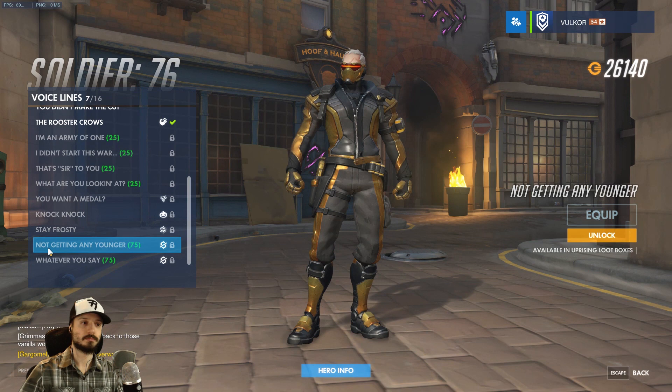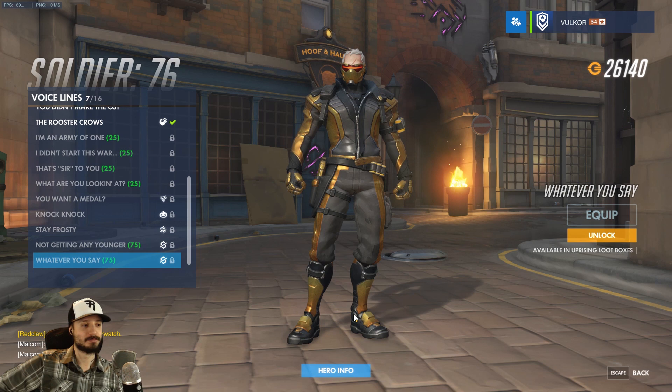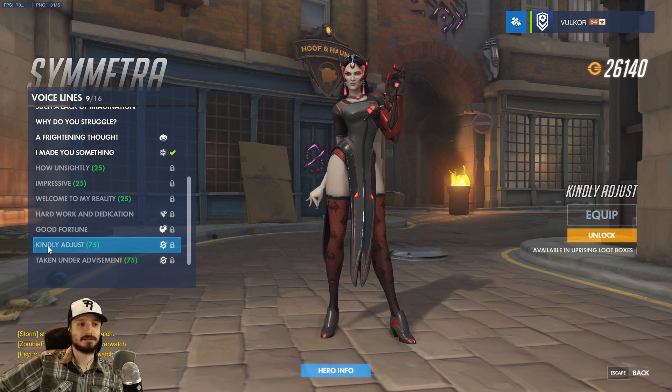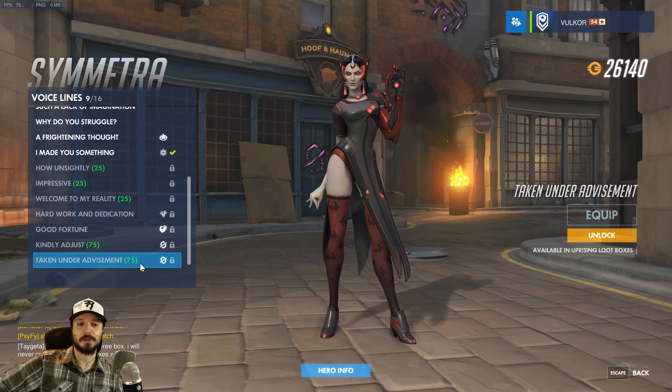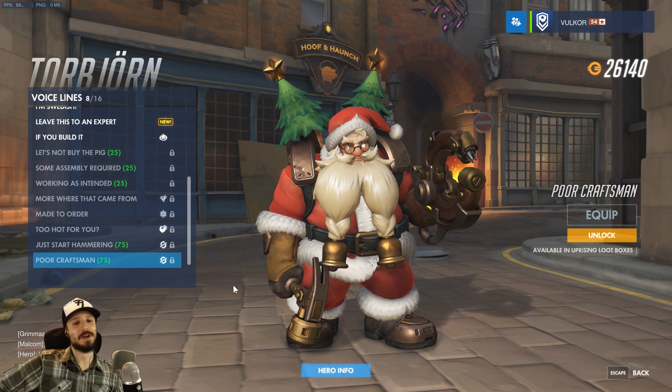Soldier: 'I'm not getting any younger' — so many of Soldier's lines are just about him being old. 'Whatever you say.' Sombra: 'No le saques.' And 'I'd love to stay and chat, but I'm not going to' — I like that. Symmetra: 'Kindly adjust.' Like, move? 'I've taken your opinion under advisement' — that's a nice reply to Mercy's 'doctor's orders.' Torbjorn: 'Just start hammering.' 'Poor craftsman blames their tools' — a perfect reply when someone is trolling in chat. Although it does imply that you're a tool.